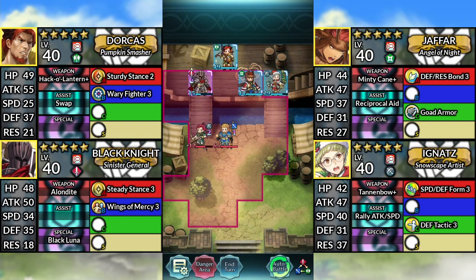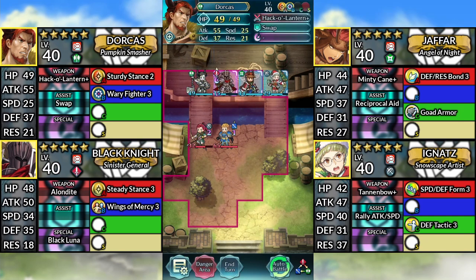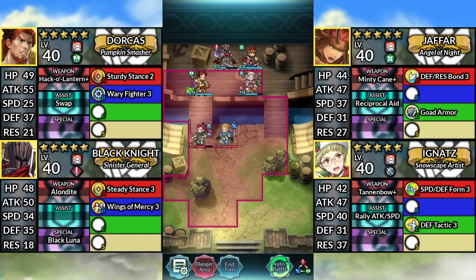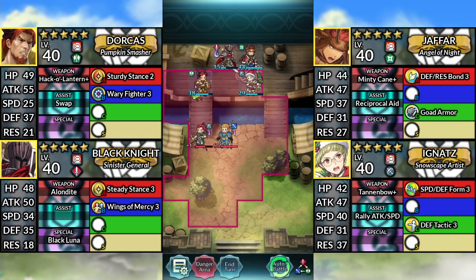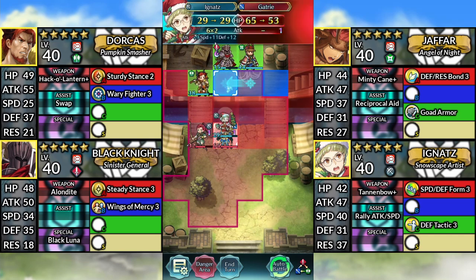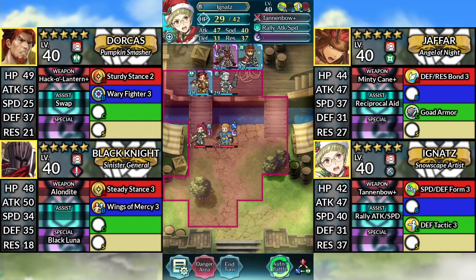For turn 6, move Dorkus down and swap with Black Knight. Move Black Knight and Jafar up. Then move Ignatz up, then move Ignatz to the left. For turn 7, move Ignatz to the left and attack Gattri, then end your turn.